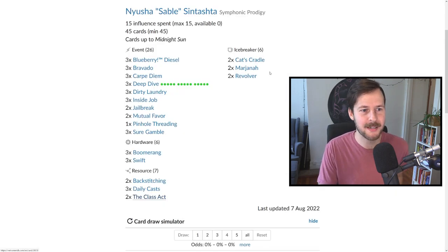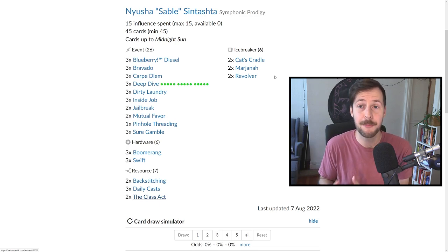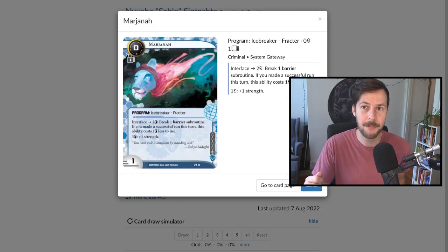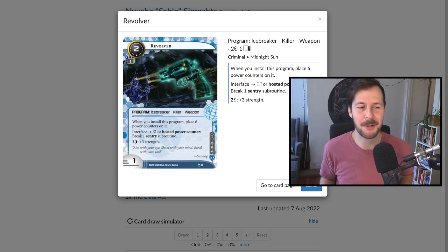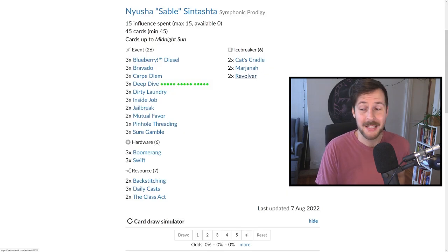Finally, the program suite is just icebreakers — and they're not very robust or efficient, but they're cheap to get down early if needed. We have enough money to break one or two ice on Deep Dive turns. Cat's Cradle costs two credits, comes down early, has an economic tax to the corp. We have two Marjana which comes down for zero — not great at breaking barriers, especially high strength ones, but you don't sweat the small stuff. We also have two Revolvers — only so many bullets before you throw it, but getting it down early lets you face-check aggressively, generally only paying two credits to break most sentries.